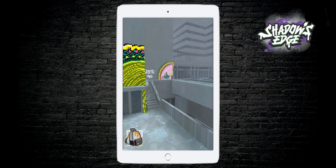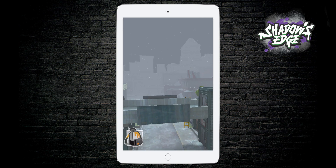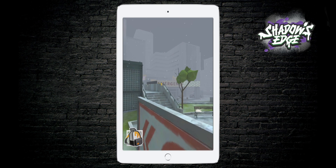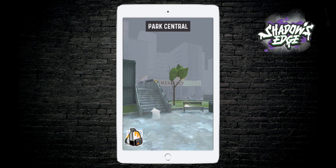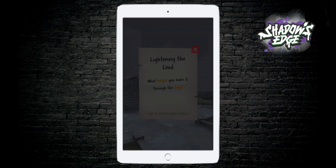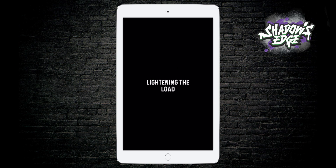The first way is to find a journal page and write in it. So let's go ahead and look for one. Oh, there's one there on the bench — you see? So tap on the page, tap to write and collect, and the question will appear.